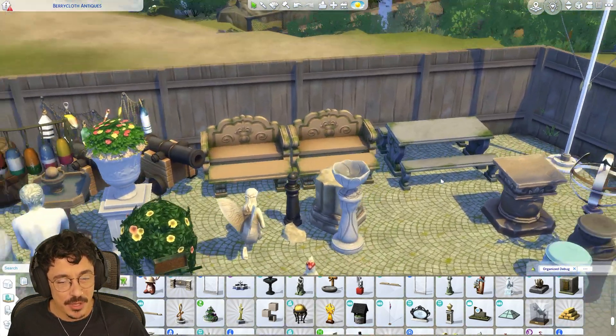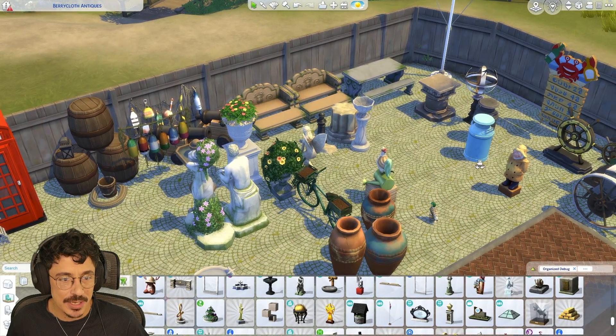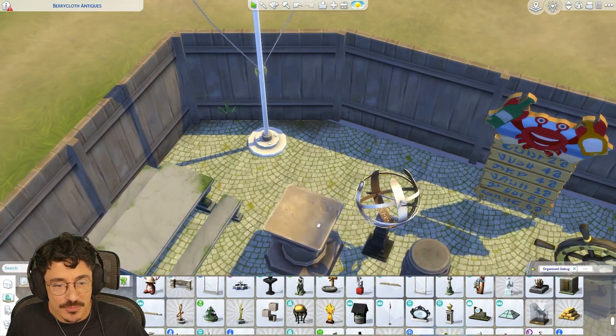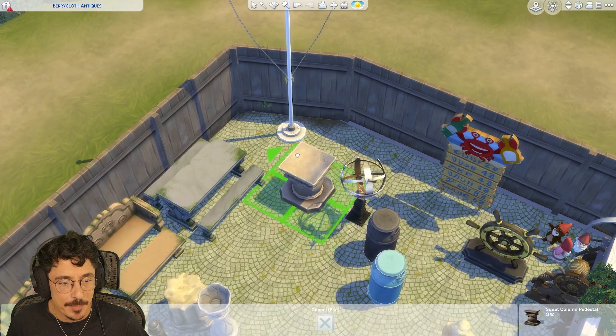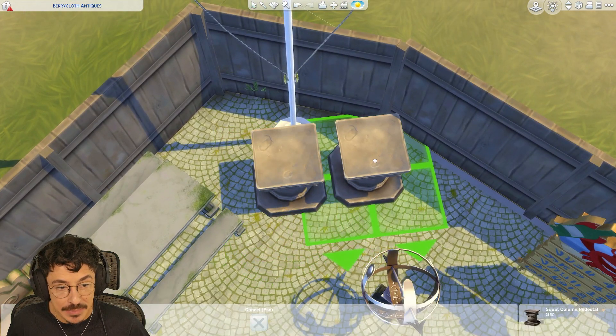I was going to change them to grey, but now I've seen them together I think that looks quite nice actually. We'll do that. I also brought out a flagpole - I wouldn't necessarily say this flagpole is for sale, I just thought it would have suited this salvage yard. And I'm absolutely for it.